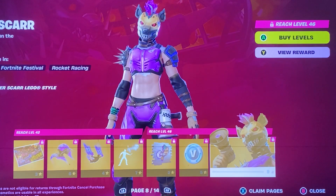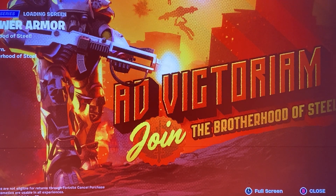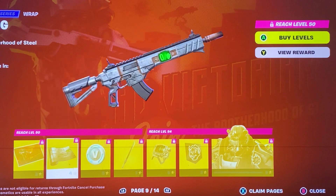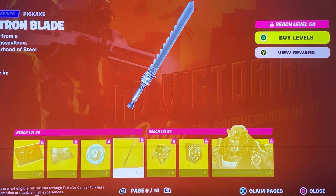We have the V-Bucks and we have the Ruiner Scar — pretty cool, I think it's a hyena, but I could be wrong. We have the T-60, which is the — I almost said Halo, my god — the Fallout collab. I know nothing about Fallout really. You got the Pip Bling, reactive gun wrap. I know little things, I've seen little clips and stuff, and I played a little bit of the Vegas Fallout, but that's about it.